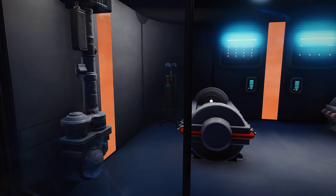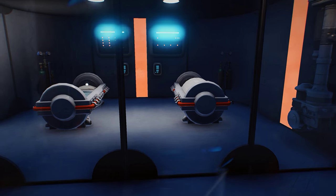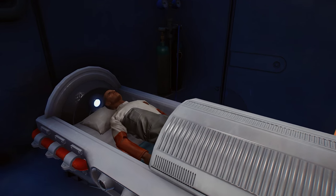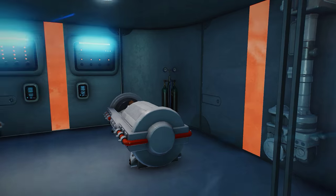Down here is the sickbay — two patients currently. You'll notice I've added greebles everywhere to make it look like an actual high-tech place: monitors and door opener panels. And it's incredibly difficult to do that without clipping because the walls are so thin.